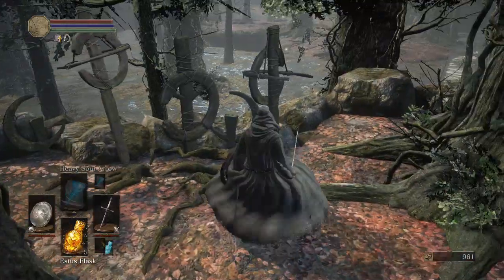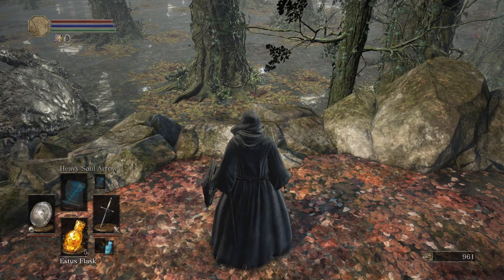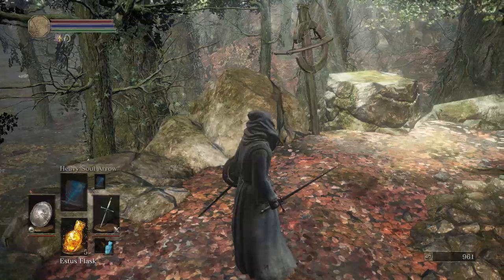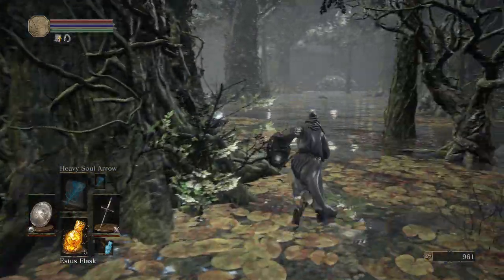So the first thing we're going to do is we're going to jump back down here. We are going to pick up that item just there, which is the Grass Crush Shield. I quite like it - it's only 90% defence, but it does increase damage regeneration, which is incredibly useful. Hopefully we can get around there without being hit by the Swipe Crab - no, it's too late.